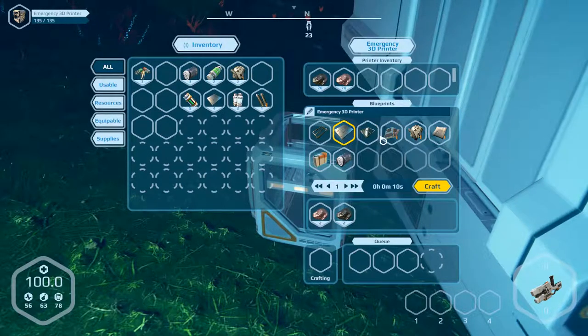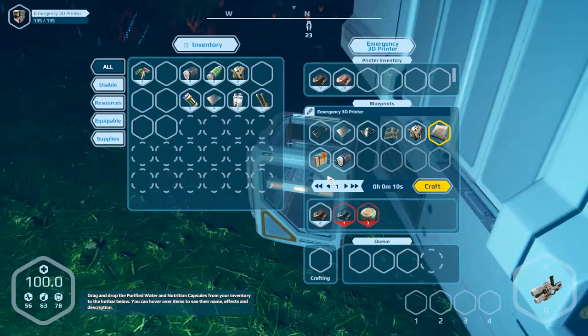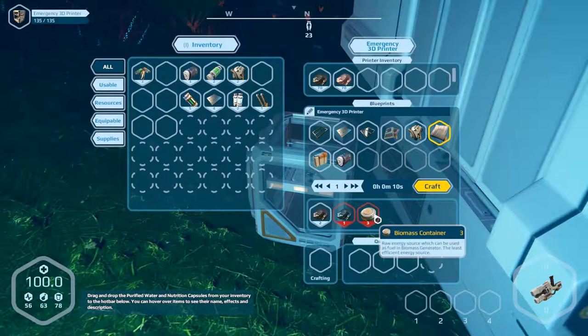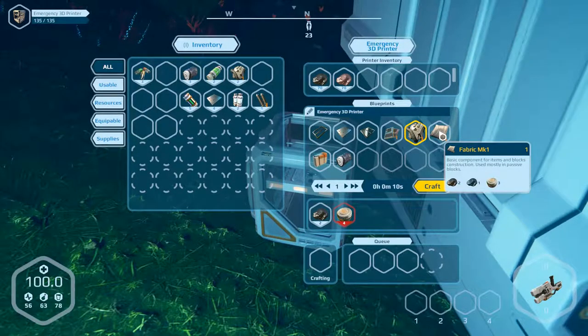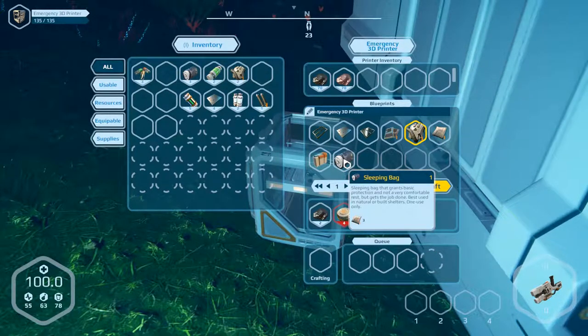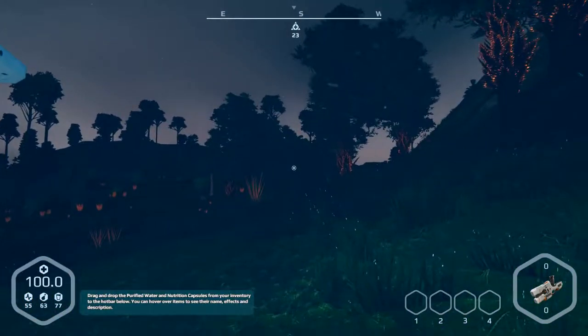We can produce plating, but nothing else here. What's this? Composite part, M-car one. Fabric M-car. Sleeping bag. So we have to go and find silicon. How can we do that? Can we go down here and find something down there? I think not.